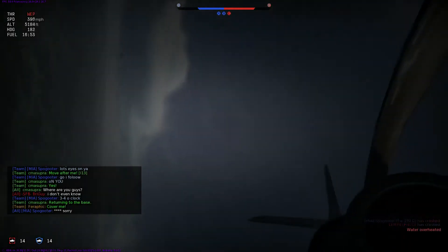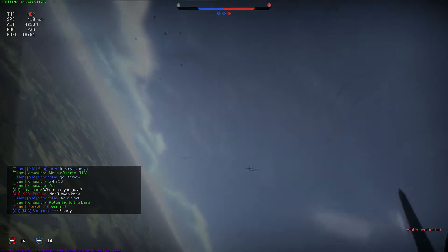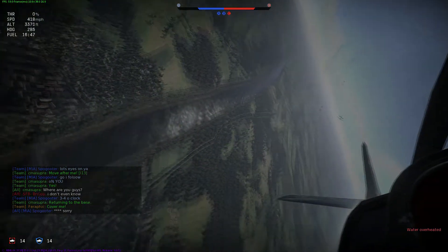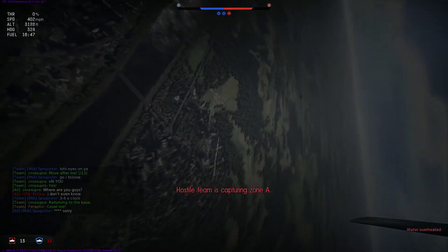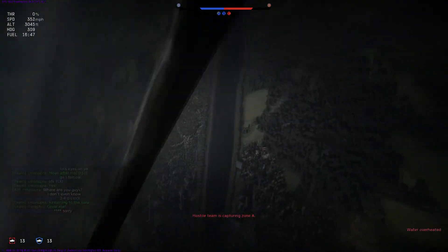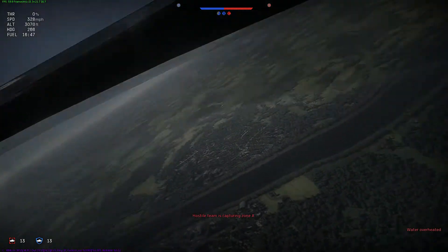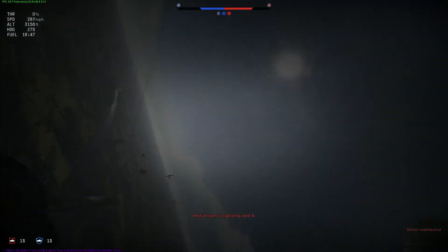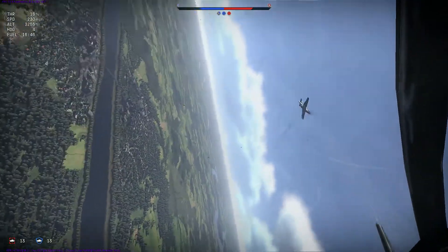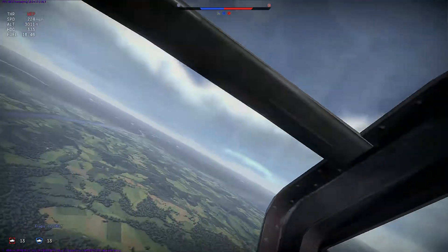In my D13 at low altitude, I don't have much of a chance of escaping a co-energy P-51, so I'm going to try and turn the tables and get behind him using a flat scissors. To initiate the flat scissors, I cut my throttle and begin rolling my aircraft left and right in the horizontal, using my superior rate of roll over the P-51 to gain the advantage.